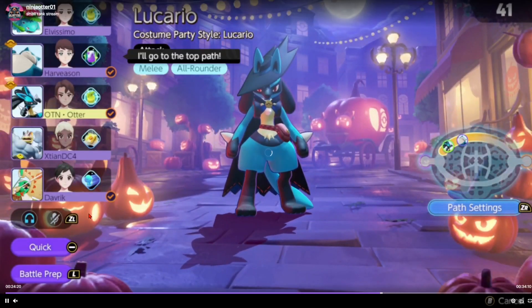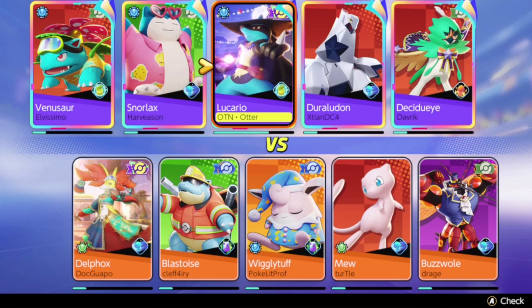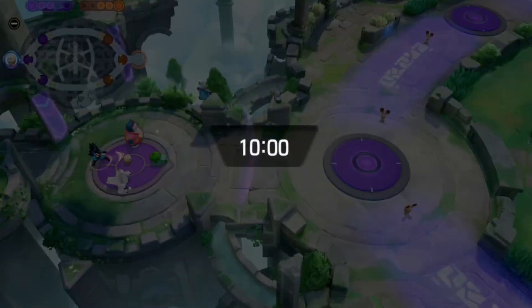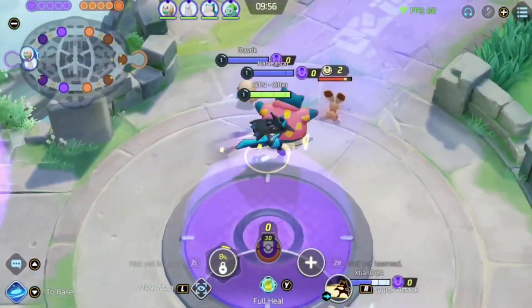He'll be playing Lucario going the top path, running full heal — not sure the exact build but probably Muscle Band and Razor Claw, I'll display it on screen. Let's evaluate the matchups: they have Delphox, Blastoise, Wigglytuff, Buzzwole, and Mew. Delphox is running Fire Spin and X Speed so they can't effectively dodge E-Speed all the time, which is good for us. Blastoise might be running Surf or Hydro Pump, Wiggly is annoying with Charm, Mew has Surf and Light Screen, and Buzzwole has potentially Superpower Leech Life. Not a lot of Flashes on their team, which is nice — no worrying about E-Speed being dodged. They do have a lot of ADC damage though.